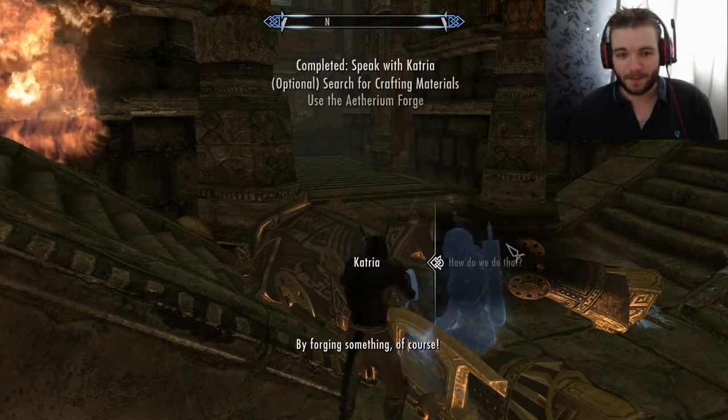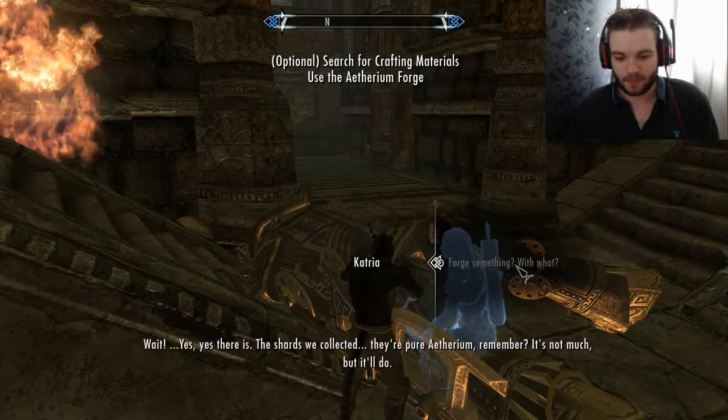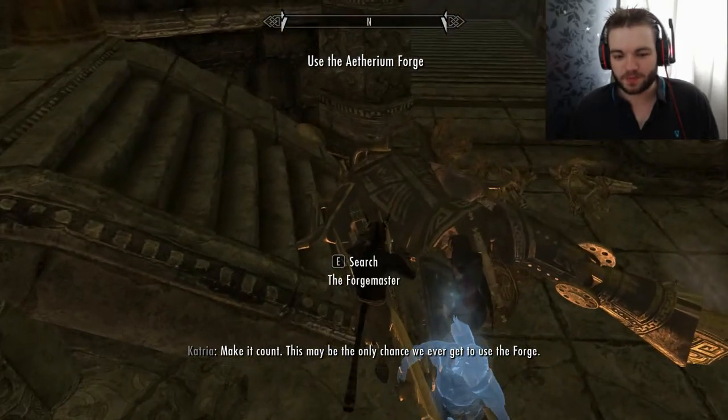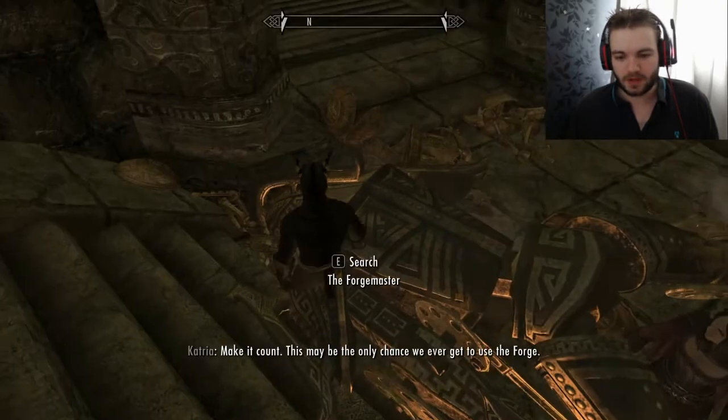We've got to forge stuff. We'll use the shards — there's only one thing we can make. Is there more ethereal anywhere else? Probably not. What have you got in here? Let's take that, why not?